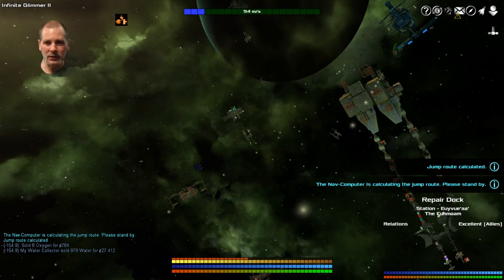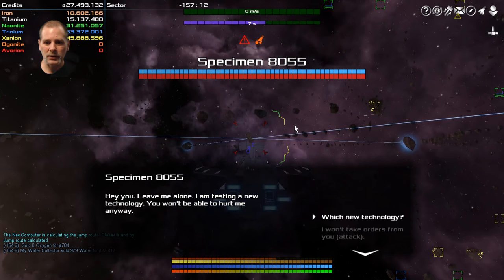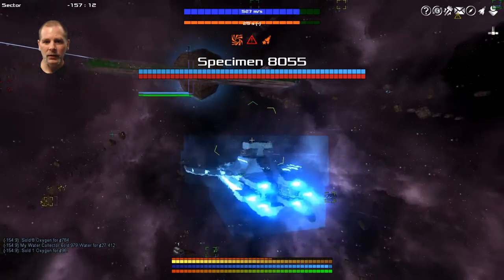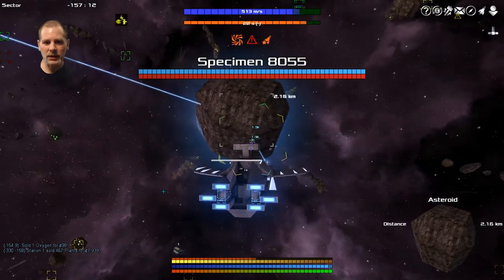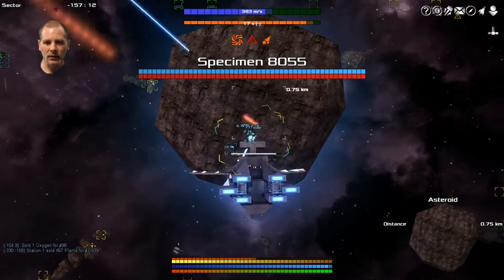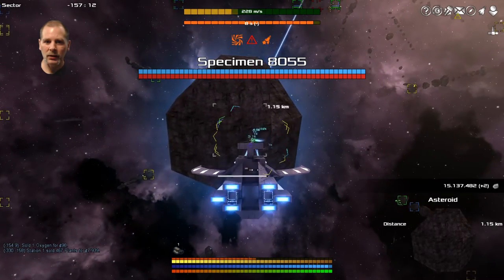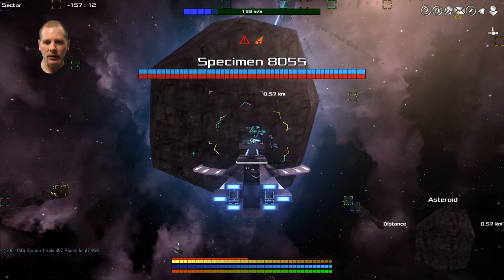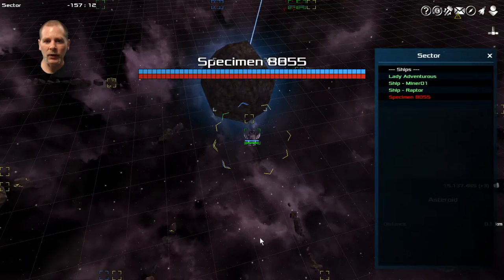We'll get Lady and Raptor to sit there and take a beating while we're mining. The boss is up there fighting those guys — they don't seem to be taking too much shield damage. The beams will point toward him, so that tells us where he is. Hopefully this will be faster than last time.